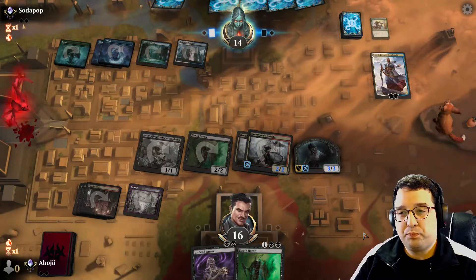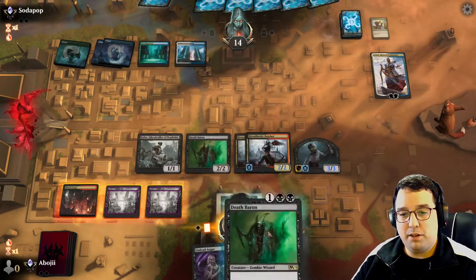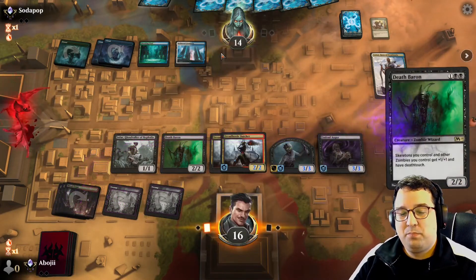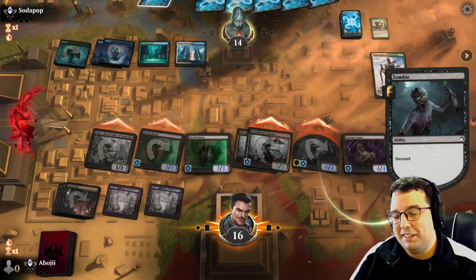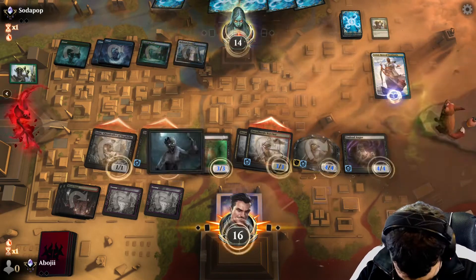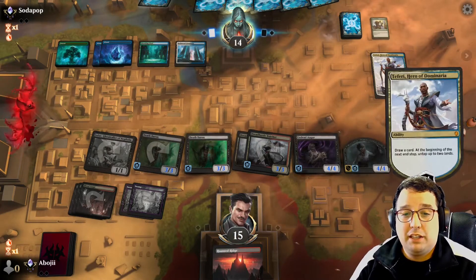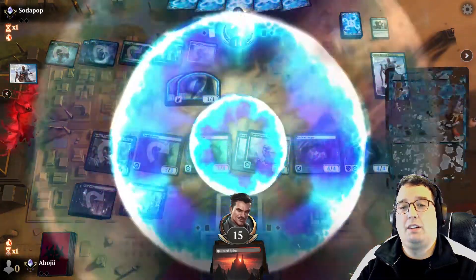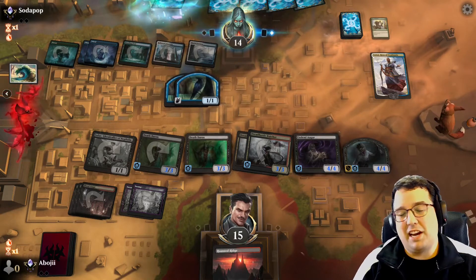Oh no — a Haze of Pollen fog! Shocking in that Hallowed Fountain was certainly worth it for them. And a Teferi — it's not too scary. It kind of looks like a banned control deck. Let's load up that board... it might be another Haze of Pollen. Don't be a fog deck! We do get to draw a card though, and now with the Undead Augur if they wipe the board we'd draw like six cards. There's the Alrund's Epiphany as predicted — so this opponent is on kind of an obnoxious deck.